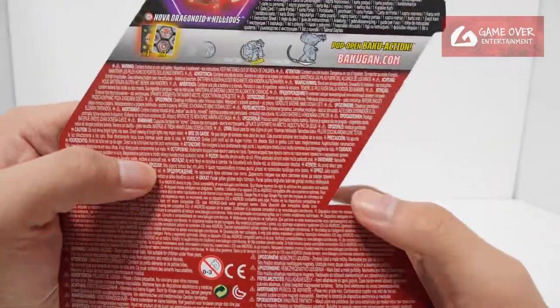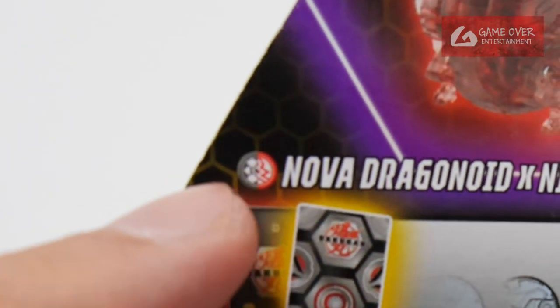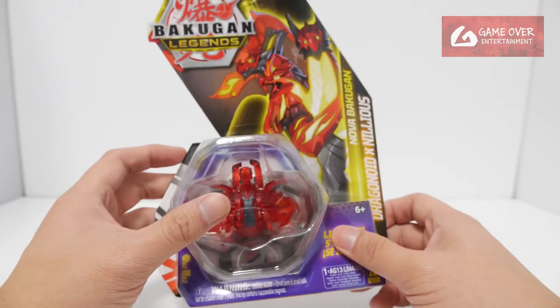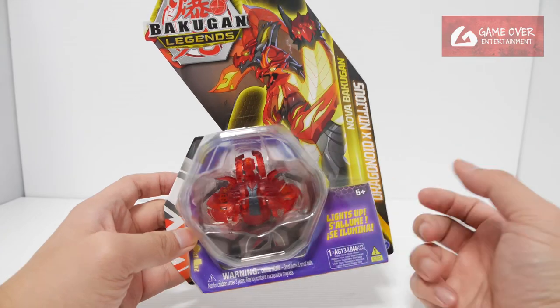Although the symbol says it's a primary Darkus — because usually the first half is the primary color — it's very confusing. It might not be true because looking at the toy it looks primary base Pyrrhus instead of Darkus.